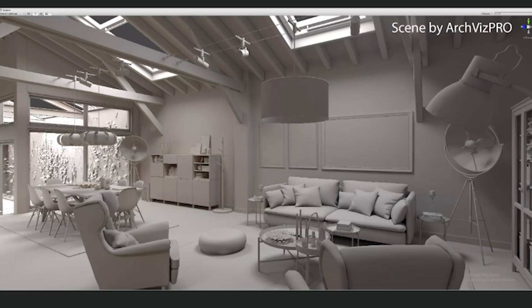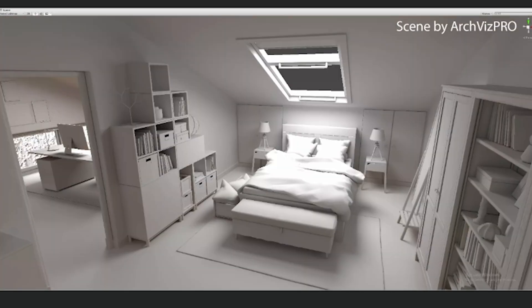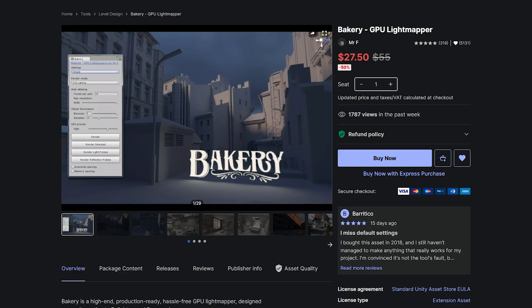Bakery produces higher quality lighting with features like directional lightmaps, volumetric lighting, and light leaking prevention. All you have to do is set up some lighting in your scene, click Bake, and watch as Bakery utilizes your GPU to dramatically speed up the process. Lighting iterations that used to take hours might now take just a few minutes. If you're happy with Unity's light baking, there's nothing wrong with that, but if you want to try something new, I'd say give Bakery a shot — I've used it myself and it is very, very good.